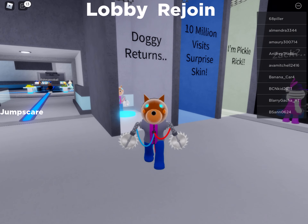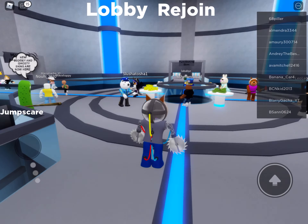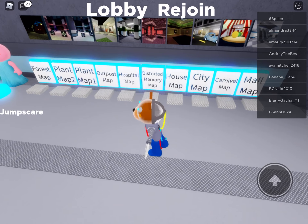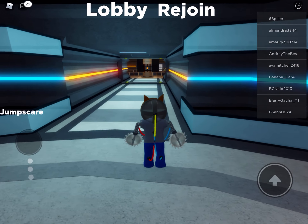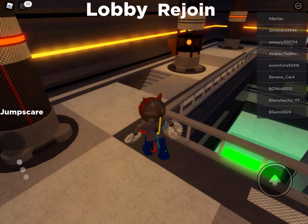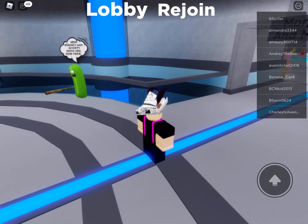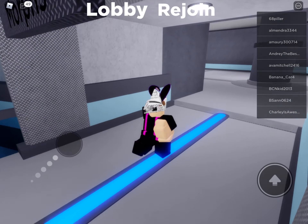Here's the Doggy Returns jump scare — boom, just like that. You're going to want to head over to the Morphs and Maps section right over here. You're going to want to teleport to the Plant Map. Then go over to the orange section and follow where I go. Come into this room and you'll see this little thing right here. I already have the badge, but if you touch it you should get the Doggy Returns skin.